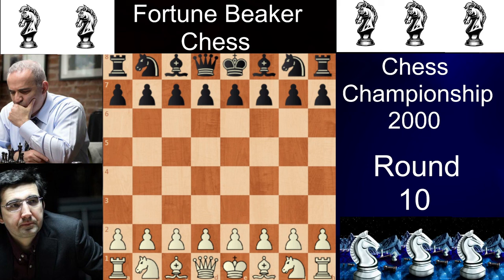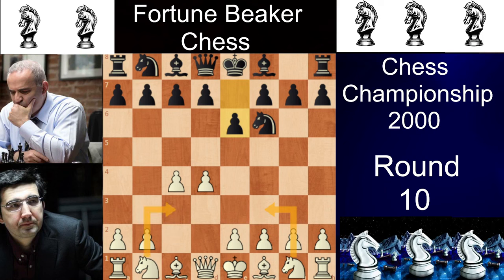Kramnik has the white pieces and he opens the game with d4. We have Nf6, c4 and e6. Now here white can play many variations — you can play Nf3 which is the East Indian Defense, you can play Nc3 which can lead to the Nimzo-Indian Defense after Bb4, and you can even play g3 which is a Catalan variation. Let's see how the game goes.